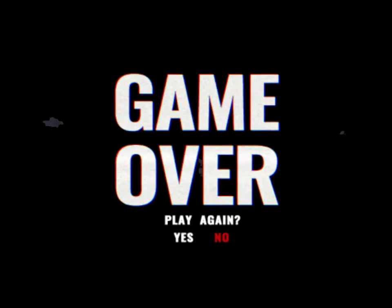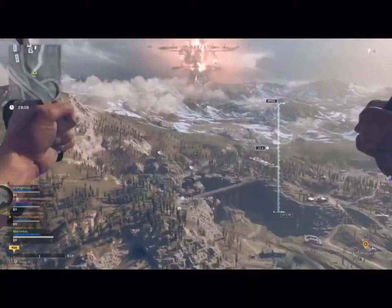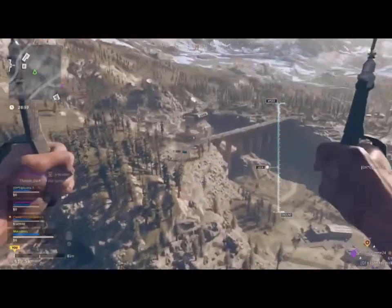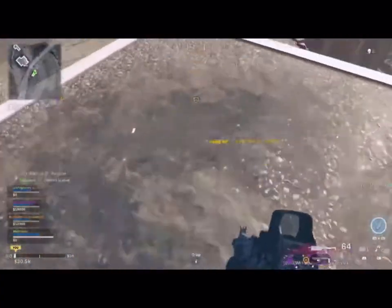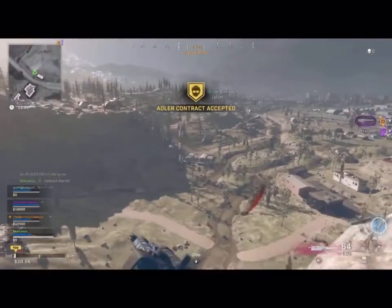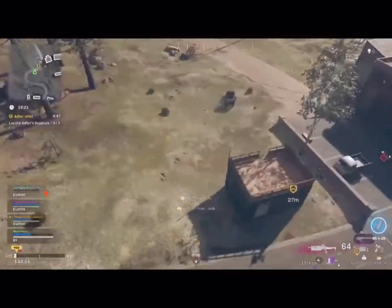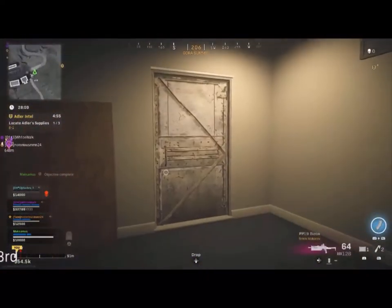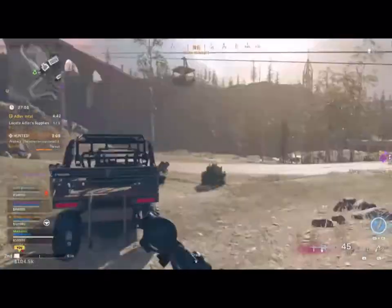And number one is Summit. Plenty of changes were made to various areas of Verdansk, but Summit really stood out — they made it huge. Summit introduces a massive new area for players to conquer, as well as one of the largest amounts of loot in Warzone, making it one of the better landing points for those looking to escape with enough cash, good layout, and a variety of other valuable things. Comment down below what you think should be number one, and thanks for watching!